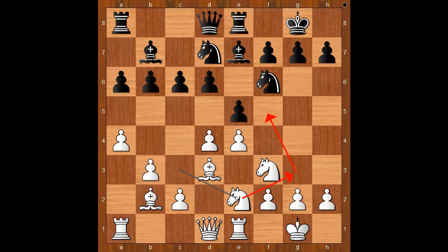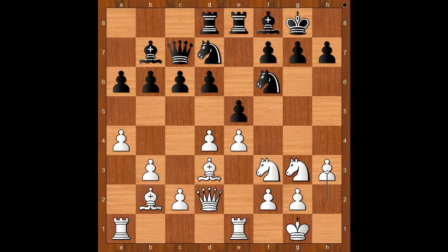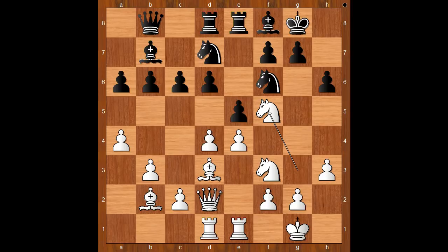The knight is on its way to f5. Bishop to f8, knight to g3, queen to c7, queen to d2 connecting rooks. Rook from a to d8, h3, h6. Both players place their pieces on the best squares, and now Yifan Ho goes offensively with knight to f5. The knight is extremely well placed on f5. e takes on d4, knight from f3 takes on d4.